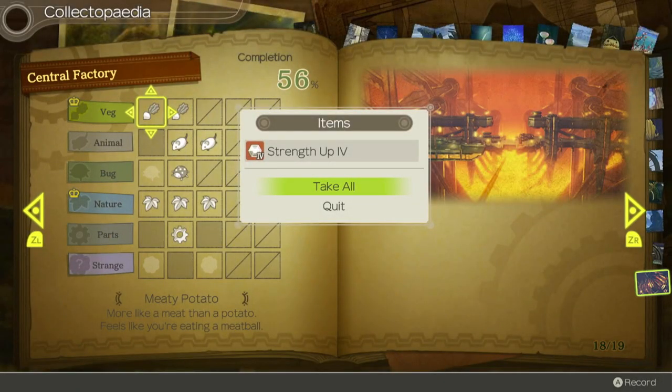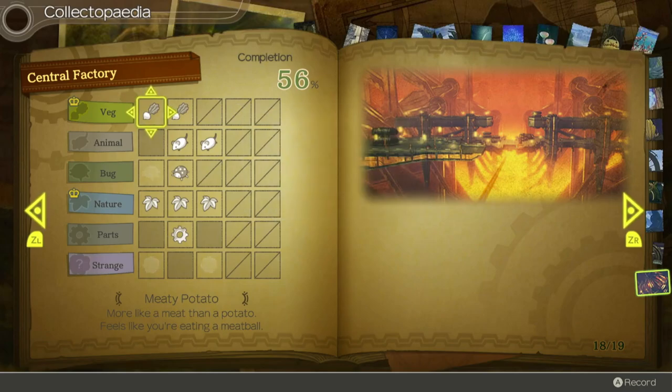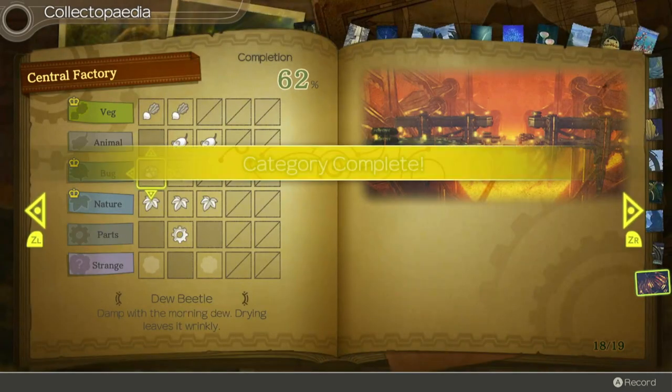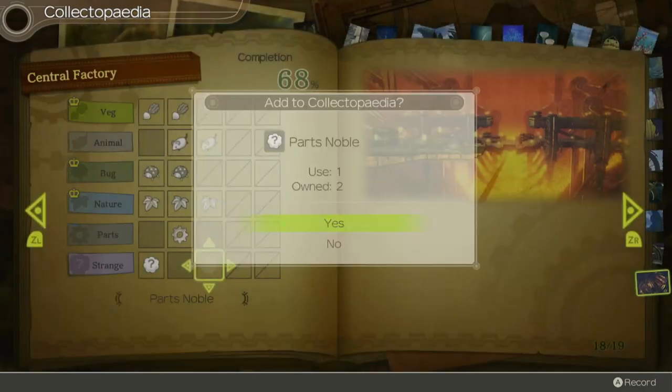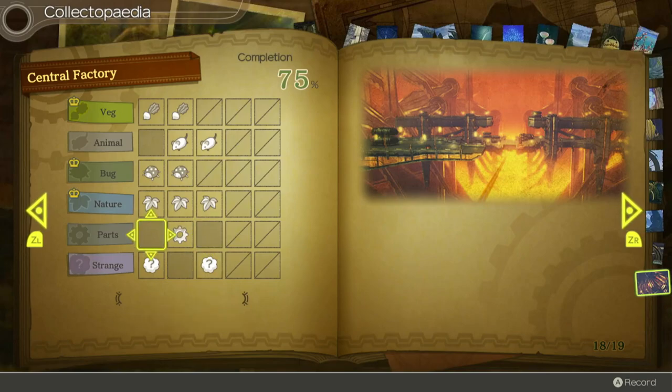Hello everybody, welcome back to The Void. I'm player one. I'm player two. And welcome back to Xenoblade. Last time we entered the Central Factory — they're making a lot of bots here and it's no good. We started to put in our collectopedia stuff. We got strength of four for the vegetable bug. We have ether up four and two strange things. We only need four more, and one of these I believe is an Angel Engine X — we need two of those for Colony 6.